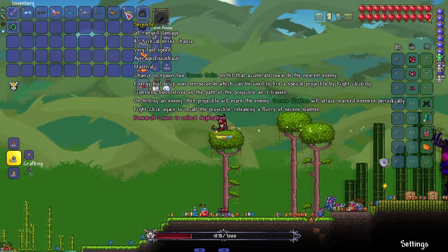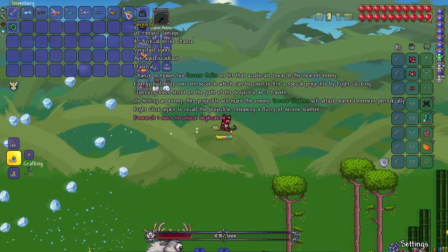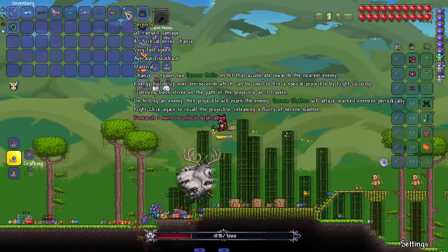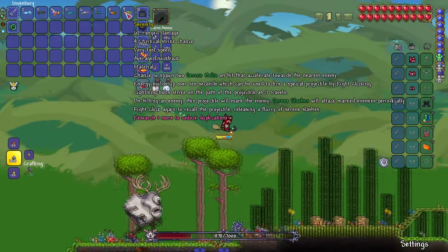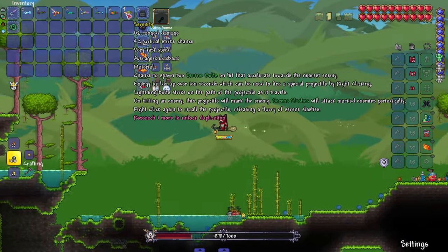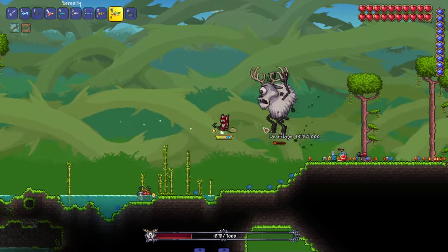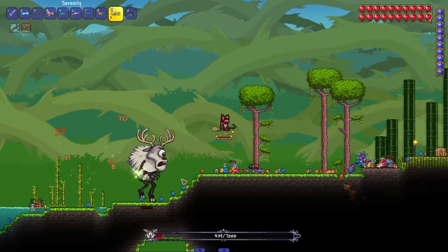Serenity — chance to spawn two serene bolts on hit that accelerate toward the nearest enemy. Energy builds up over 10 seconds which can be used to fire a special projectile by right-clicking. Lightning bolts strike on the path of the projectile as it travels. Hitting an enemy with the projectile marks it; serene slashes will attack the marked enemy. Right-click again to recall the projectile and release a flurry. This thing sounds insane.